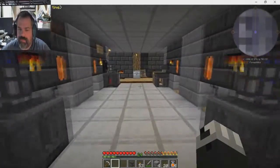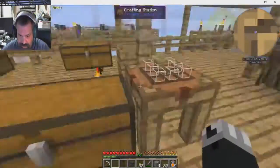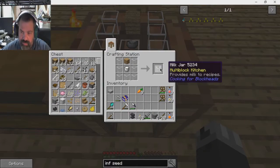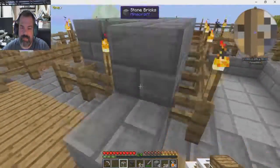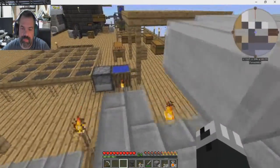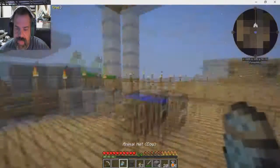I've been playing around with this one mod a little bit, and there's another quest we're going to try to complete, which involves this device right here. This is a milk jar. If we take said milk jar and we place it down there, and then we come over here — you see this animal net here from Hatchery?